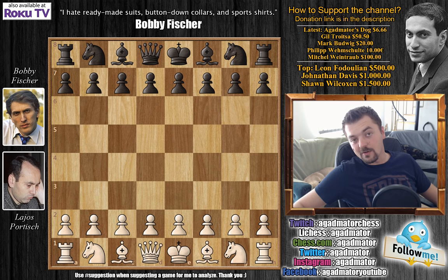This is round 10. Fischer faces Lajos Portisch, who, aside from being a strong Grandmaster — which is pretty much self-explanatory as he's playing in the Interzonal Tournament — actually qualified for the Interzonal Tournament 12 consecutive times. He qualified for the Candidates Tournament eight times. Let's check out this game. Portisch has the white pieces — let's see how Fischer will fare against the Hungarian Botvinnik.